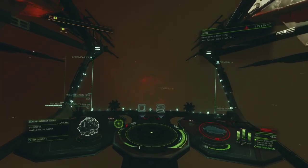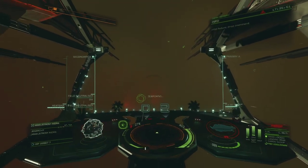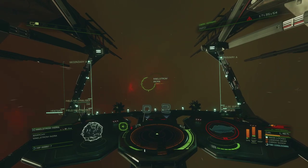Dropping in, we're gonna use Pulse Wave and see if we can find some caustic generators. Yeah, they're all over the place.